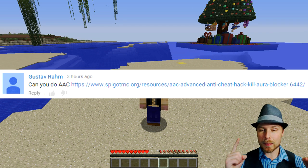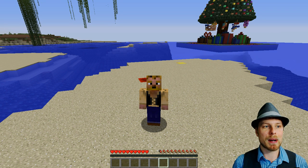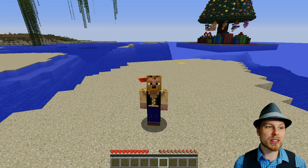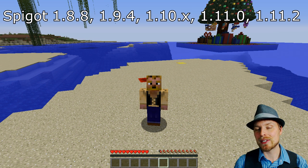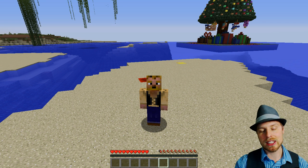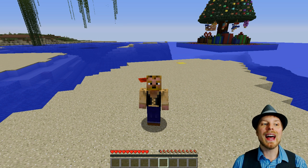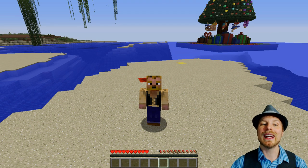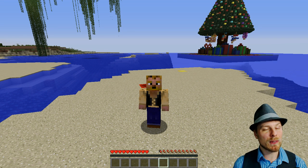These people all suggested this plugin — Advanced Anti-Cheat. I ponied up the dough to get this done. It's made by Consolas and it is fantastic. It's a super active plugin that works with a whole lot of different versions, as shown on screen right now. If you're running an older version of AAC, you need to get the specific version for the Minecraft version you use. It only works on Spigot and you need Java 8 plus, as well as the latest version of ProtocolLib.